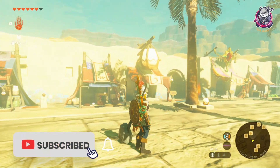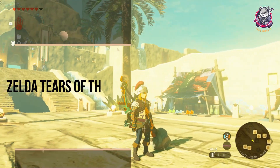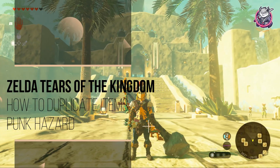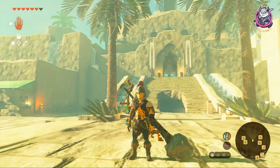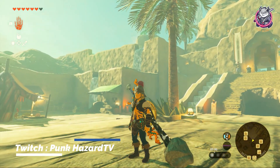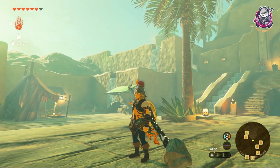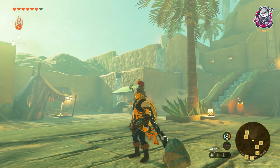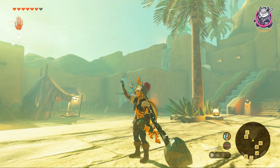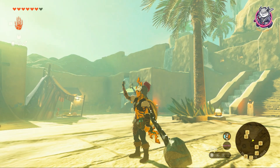Yo, what's up guys — the boy PunkHazard itself, welcome back to the channel and welcome to another quick guide video for Zelda Tears of the Kingdom. In this guide I'm going to show you how you can duplicate items using the weird building mechanics, and how you glide and stop gliding in the air. It's actually ridiculously easy once someone explains it to you.